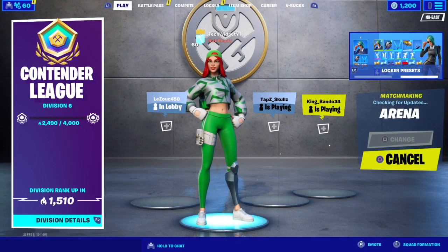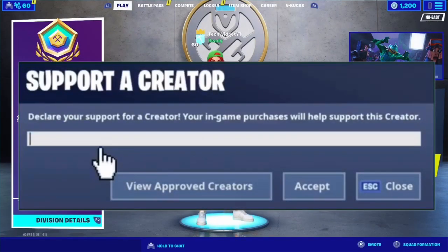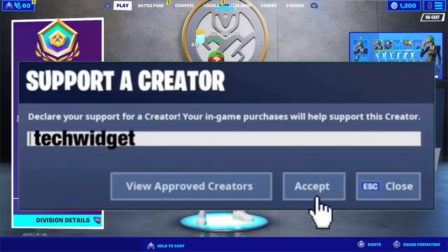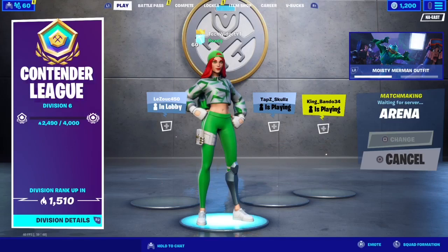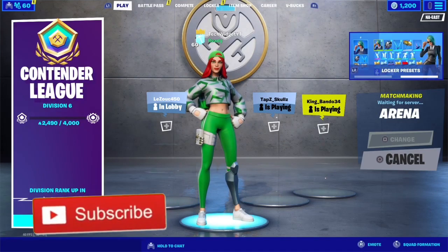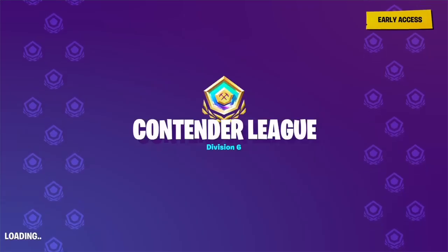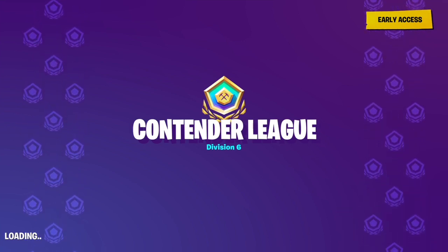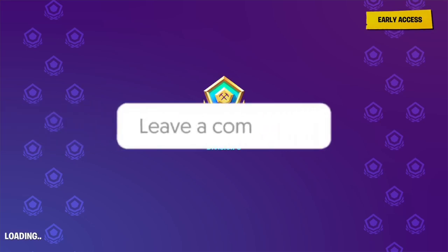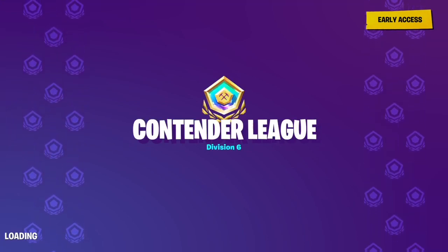Hello YouTube, welcome back to another Fortnite video from Tech Widget. Today, a ton of you need help getting out of Contender. Open League — the first three divisions — is super simple. You can get through them in a couple days if you're an average player, maybe in one night if you're really good. But the hard part of competitive Fortnite is Contender League and Champion League, and this tutorial will help you get through both. It doesn't matter how many points, whether you're on PC, PS4, mobile, or Switch.